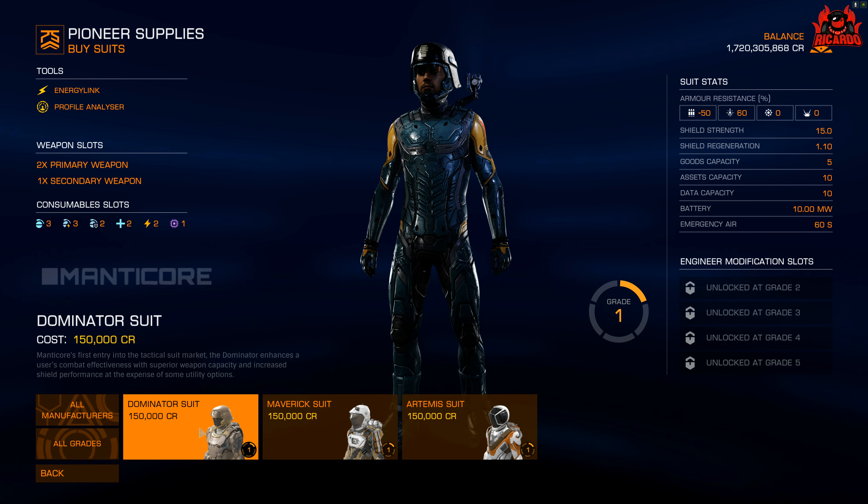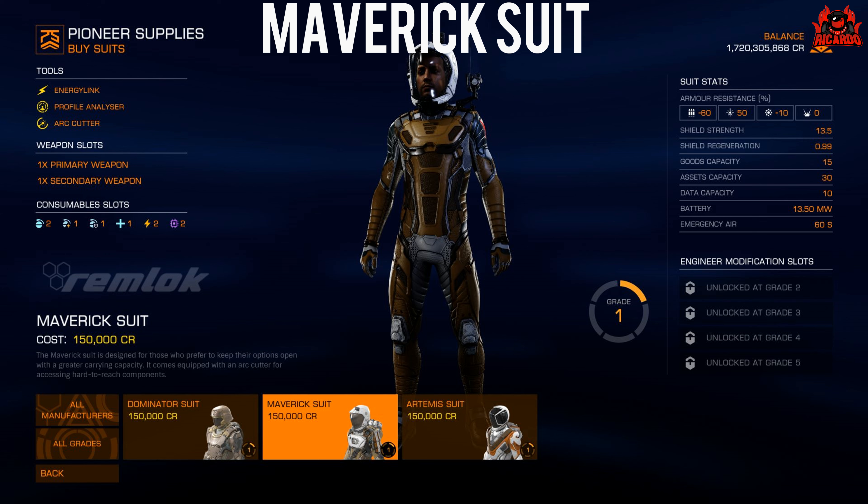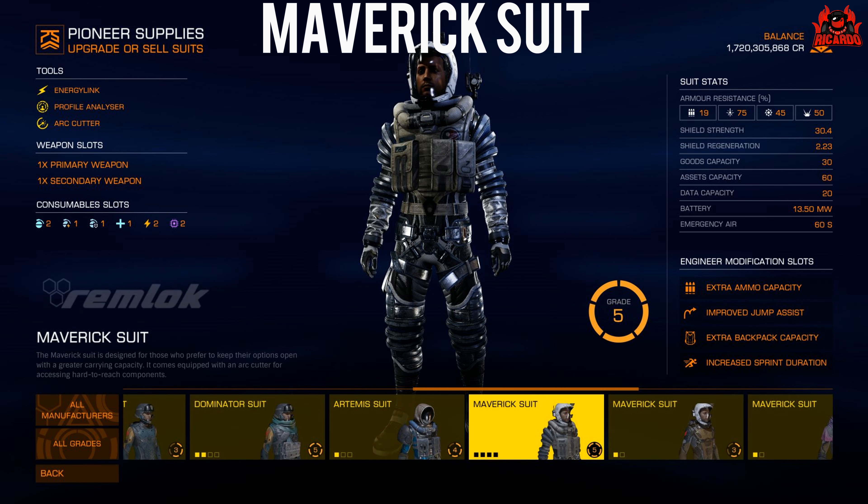We're going to start off looking at the Maverick suit — a beloved suit, very close to my heart, something that I think is absolutely fantastic. This is the standard configuration as the game is prior to the Type-8 update, or update 18.08. As you can see, goods capacity is at 15, assets capacity is at 30, and data capacity is at 10. This is a standard suit Grade 1 with no engineering — this is what you get when you buy it straight from the vendor.